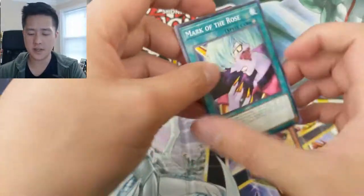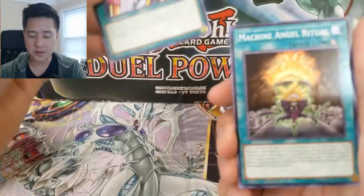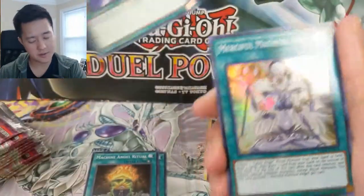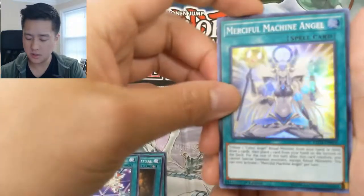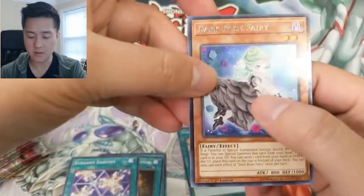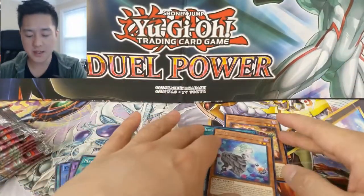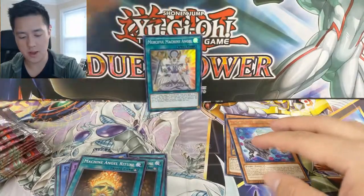I'm not sure if there are any of the good rares or anything. Mark of the Rose must be pretty good because it was in the Duel Power set. Machine Angel Ritual again. Elegant Egotist — remember this kind of helps for springing out more of them. Merciless Machine Angel for a super rare — wait, super rare — and then a rare, Dark Rose Fairy. So each pack does have a rare, and sometimes you'll also get a secret or super or better.